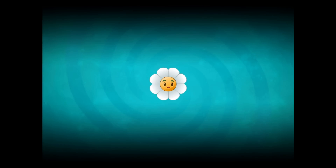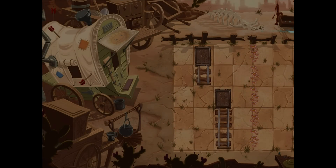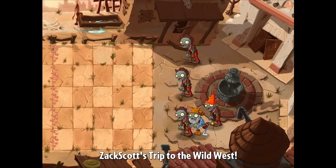Old West — that's right. We're in the Wild West. We're going to be showcasing level 21 here, which is a fairly advanced level for the Wild West. Spend no more than $17.50 and don't let the zombies trample the flowers. Okay — that's going to be tedious, but we'll try it.